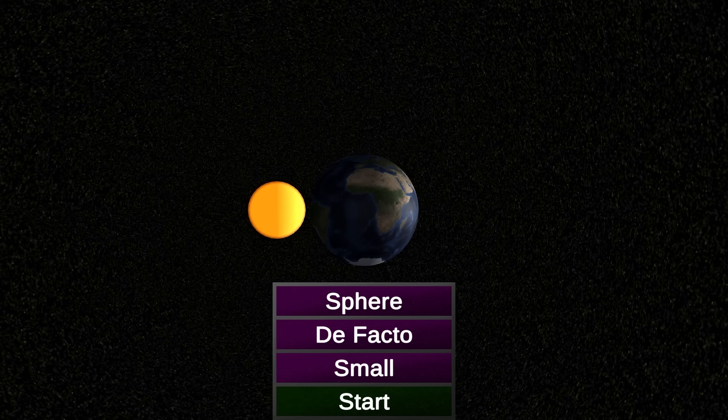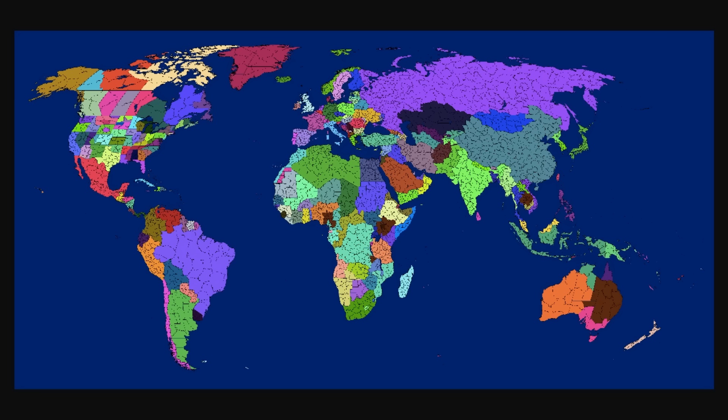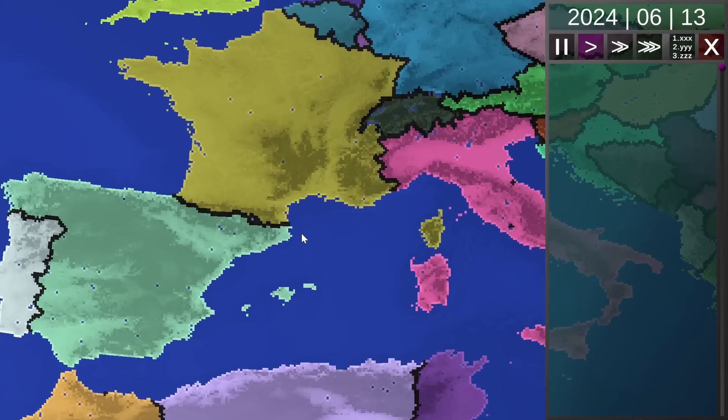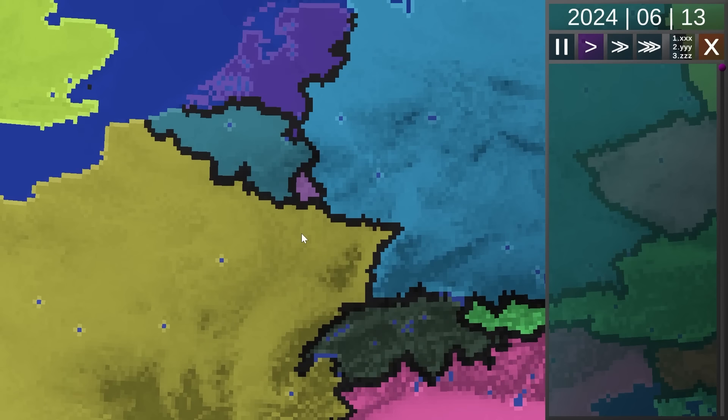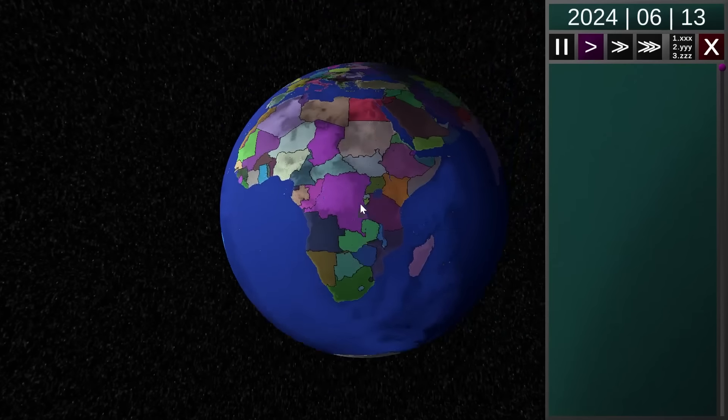I think the world of AI simulations has just changed forever. This game is absolutely insane. This is Earth Royale 3. I played a lot of part 1, but that just had a normal flat map. As you can see here, we now have a globe, and this game is absolutely beautiful. We can zoom into those pixels — this isn't even the largest map you can do. There's an even larger sphere to create.